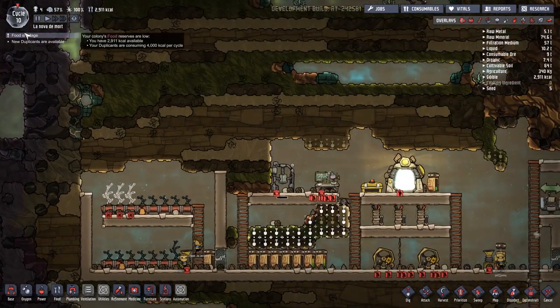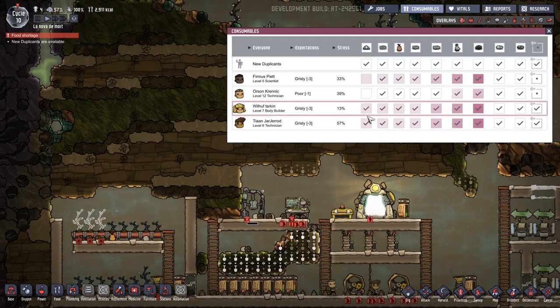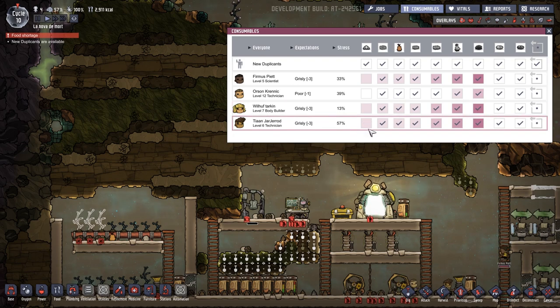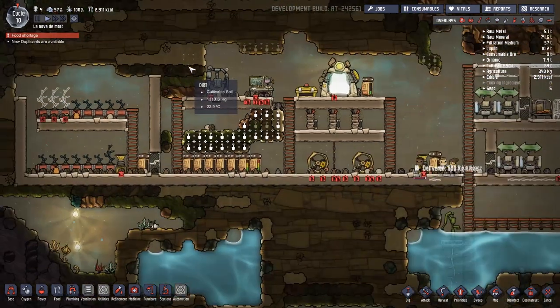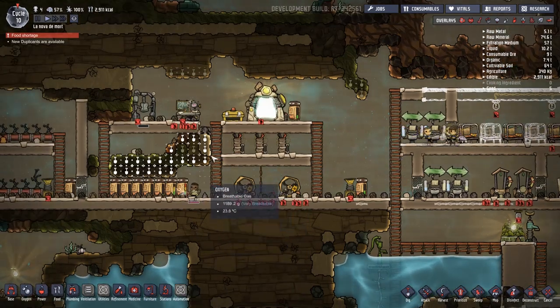We've got a little bit of a problem with the microbe musher over here - we've got a food shortage. So what I'm going to do is come into consumables and stop them eating meal lice, because it is a waste. You lose about a thousand calories every time someone eats something that's not mealwood.